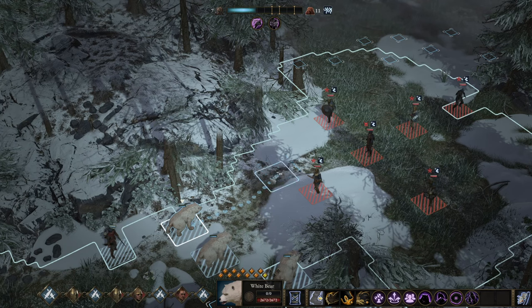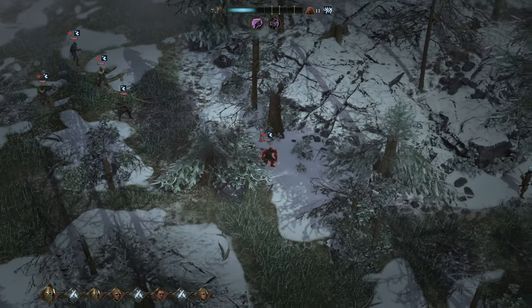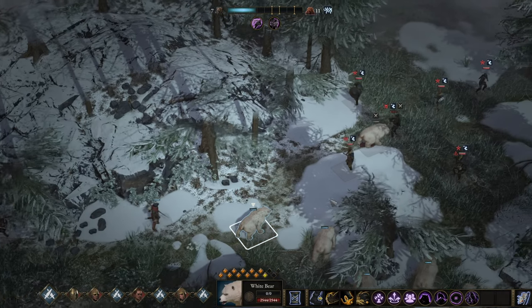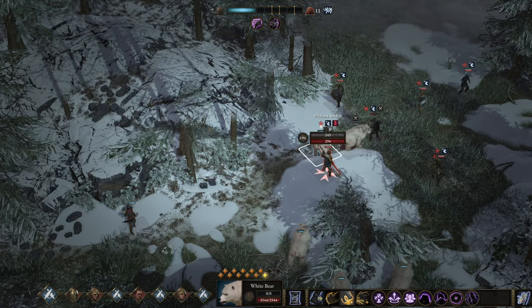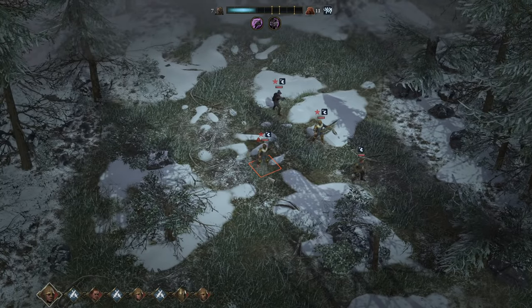Instead of going for the defender, let's go for the captain himself. Oh my — two hits and he's almost down. I should have used Intimidating Growl. We're supporting each other. Intimidating Growl on the phalanx — not perfect but okay. The bear takes more hits but is barely injured.